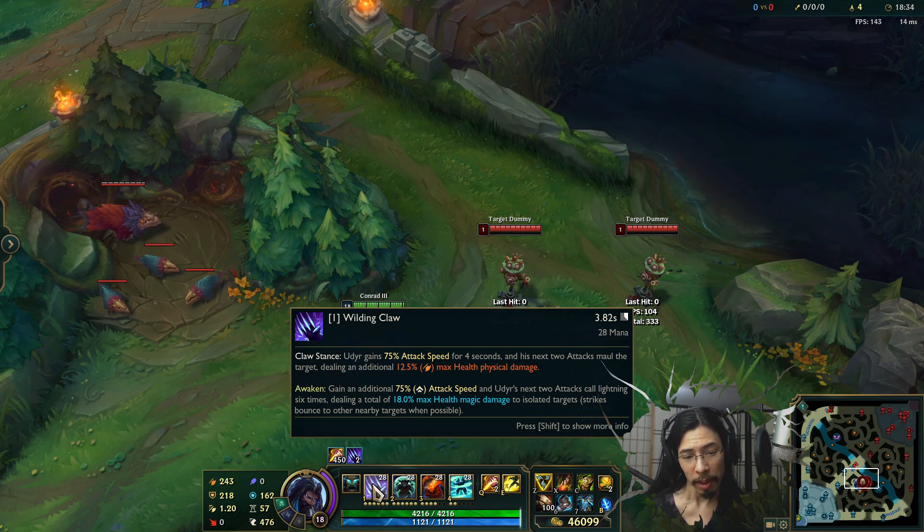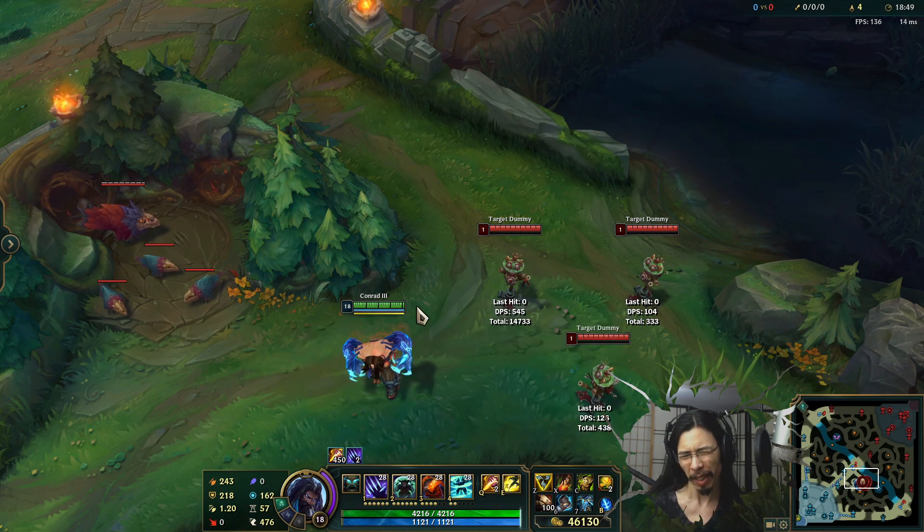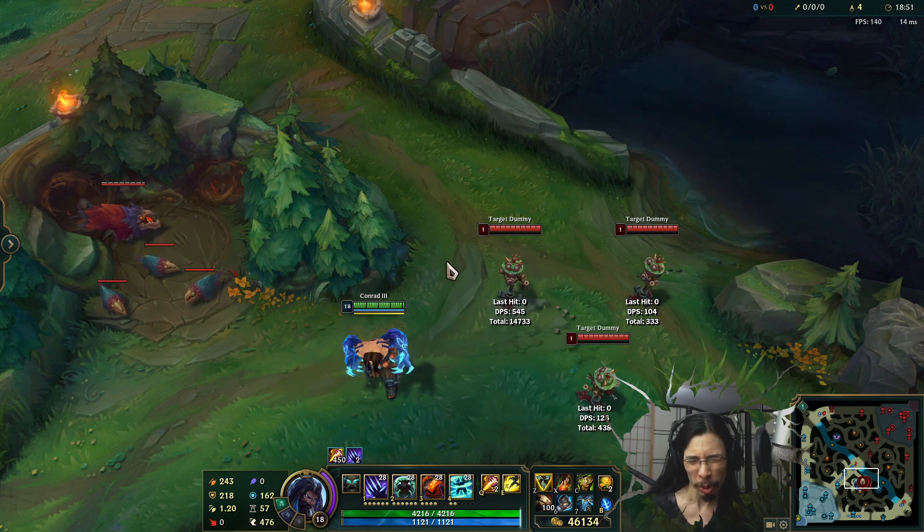In the Awakened state, Udyr gains an additional 75% attack speed, and his next two attacks call lightning six times, dealing a total of 18% magic damage of max health to isolated targets. Strikes bounce to other nearby targets when possible — kind of like a Kha'Zix isolation mechanic, though not exactly.